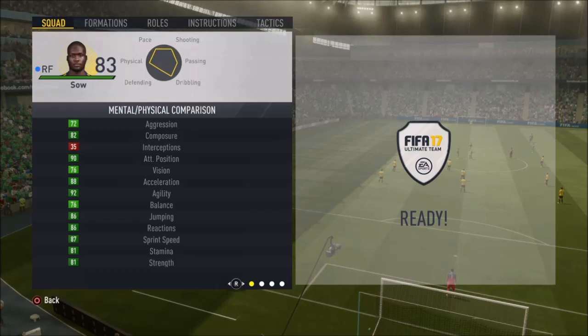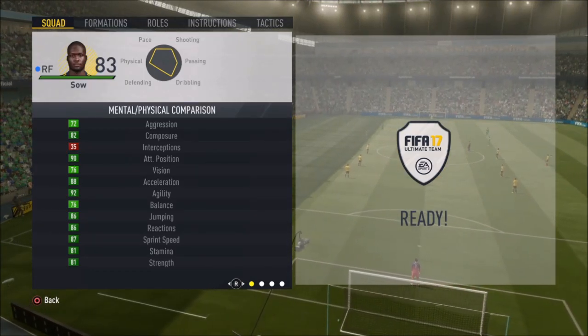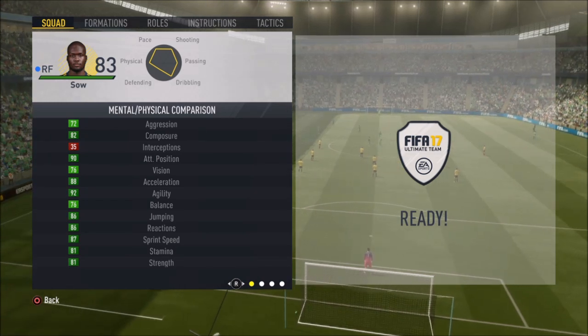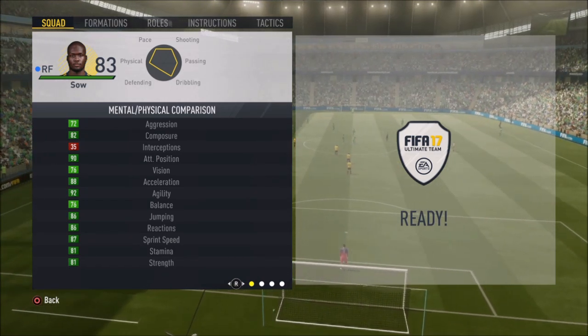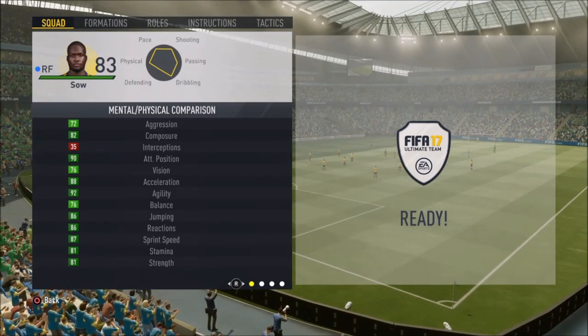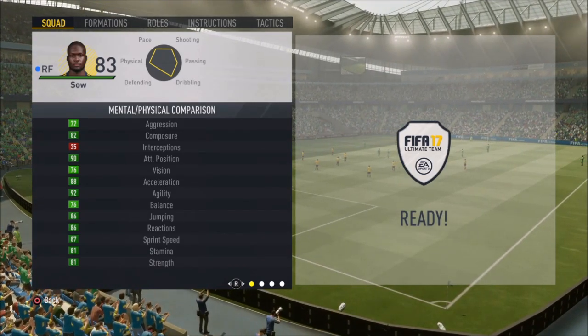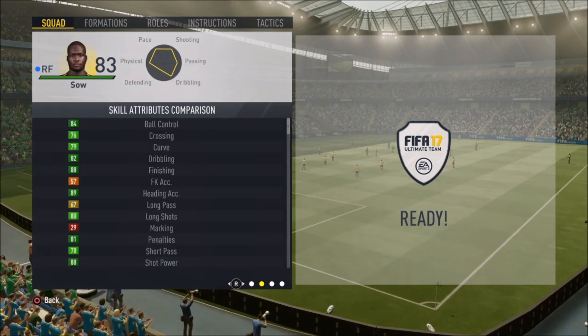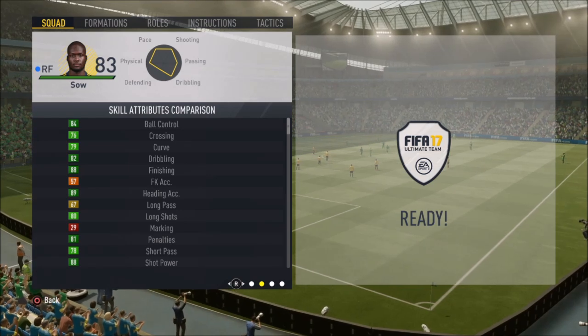On to the in-game stats: 72 aggression, which will correlate well with his strength — I'll get on that later. 82 composure, very nice. 90 attack positioning — he's making some great runs. 88 acceleration, 92 agility, and his strength at 81, so very nice stats overall.